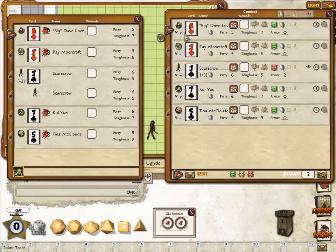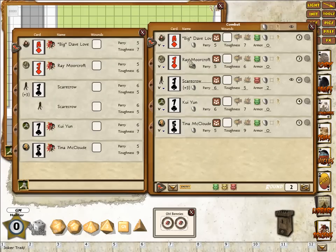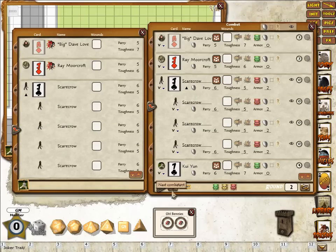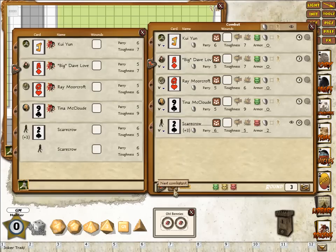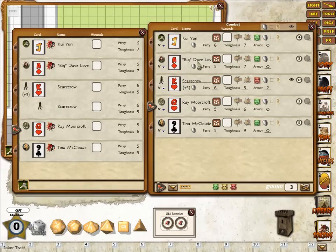Some more eagle-eyed GMs might notice the tick for being on hold has vanished. That's because, in an attempt to make it more intuitive, the functionality has changed. What you now do is right mouse button on the card and put the player on hold. The card fades out on your screen and on the player screen. When you move down the combat tracker they keep the same card. To remove someone from hold, you just right mouse button and take them off hold. The combat tracker also deals with the edges that deal extra cards without any problems. Likewise, if for some reason you want a different card for someone, you just right mouse button and build them a new card — it will automatically update.